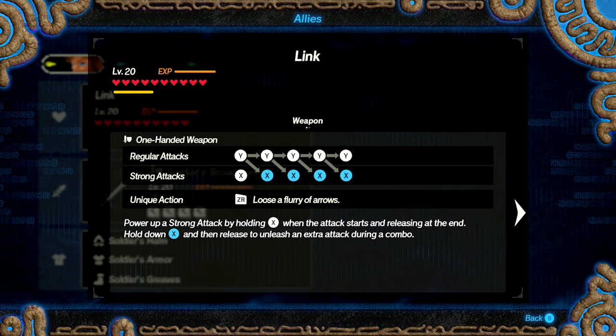To go over the basics of how combos work in this game: Y is your basic attack and that's what you'll use to start your combos most often. You can press Y up to five times as one combo, or after any number of Y presses you can also weave in X's. X's are your strong attacks — so I'm not going to go over every single combination, but keep in mind each combo is its own unique set of moves.